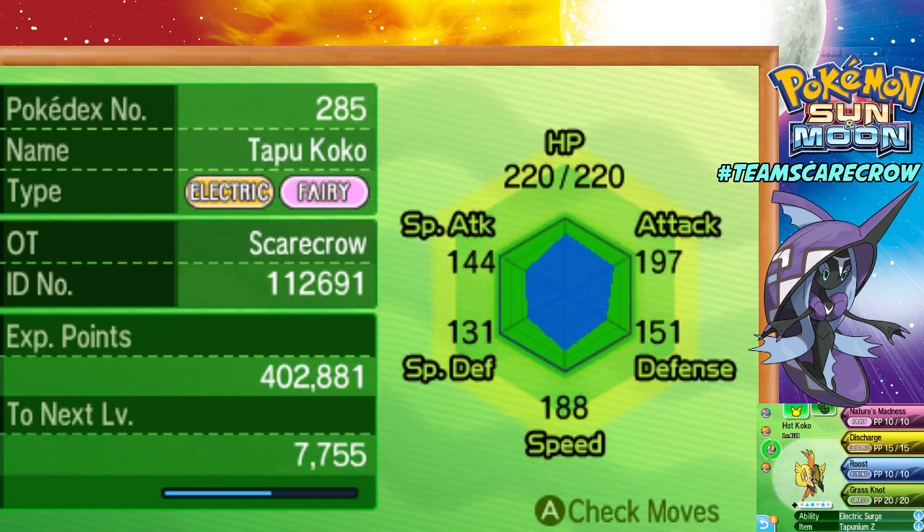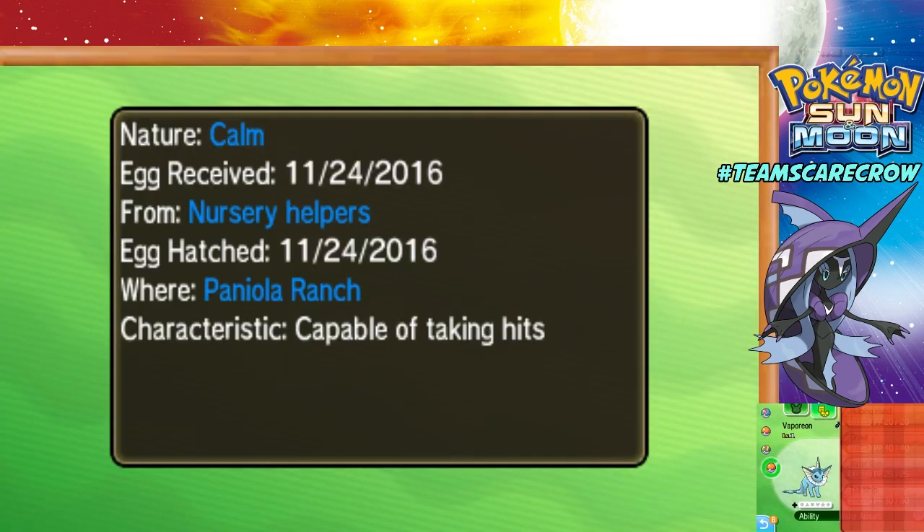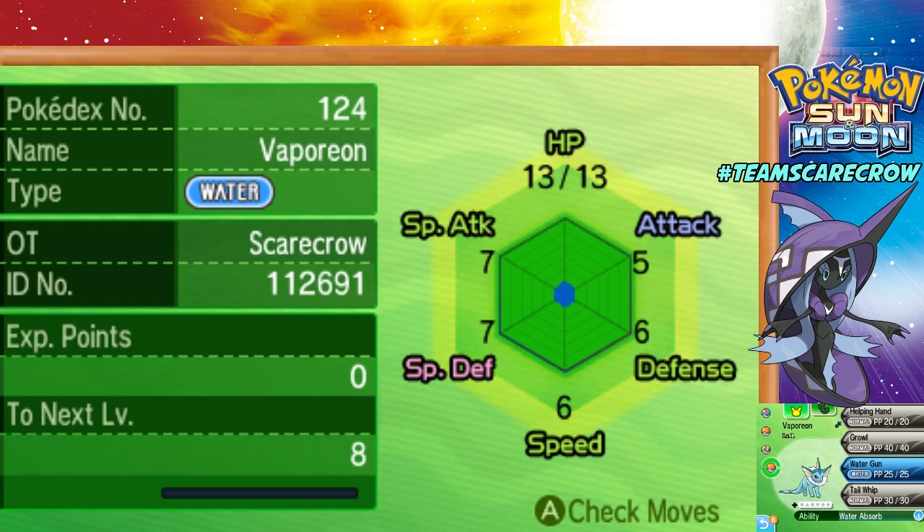I also have Tapu Koko. Tapu Fini will actually be easier to capture than Tapu Bulu because it knows the moves Hydro Pump, Muddy Water, Mist, and Nature's Madness - meaning the only real damaging moves it has are Water-type moves. So I have my level 1 Vaporeon with Water Absorb because it won't be able to kill me. If it keeps spamming Nature's Madness, my Vaporeon's HP will be cut in half but it'll never die. A level 1 Vaporeon is going to absolutely wall a level 60 Pokemon. Any Pokemon with Water Absorb or Storm Drain ability should allow this.